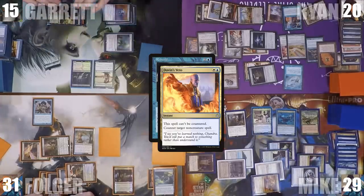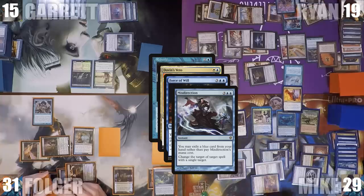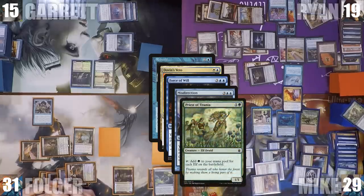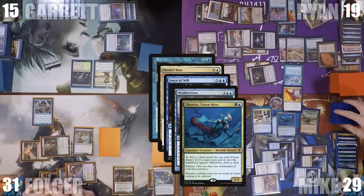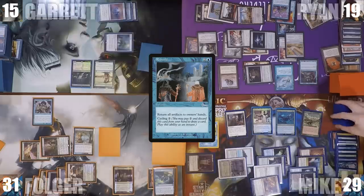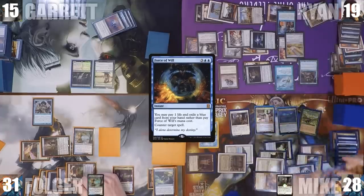Knowing Dovin's Veto can't be countered, Ryan casts Force of Will, holds priority, and exiles a blue card to cast Misdirection, redirecting Dovin's Veto to his own Force of Will. The table erupts. Mike activates Thrasios again twice more, scrying and revealing Priest of Titania then Verdant Catacombs. Misdirection resolves, Force of Will fizzles, Dovin's Veto fizzles — and Mike then casts his own Force of Will targeting Rebuild. Rebuild is countered, and Ryan passes the turn.